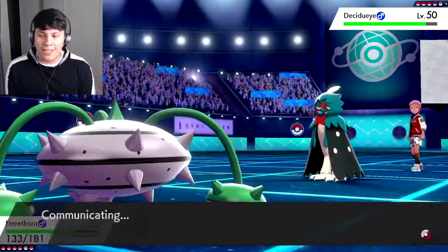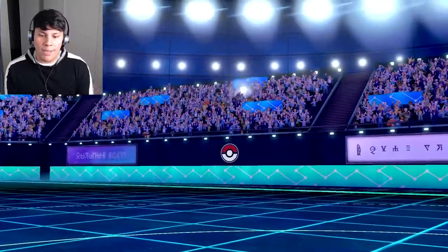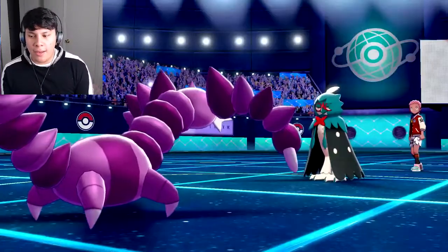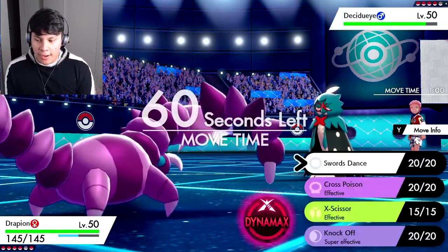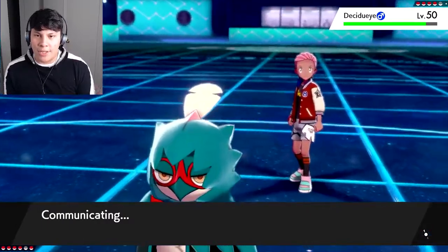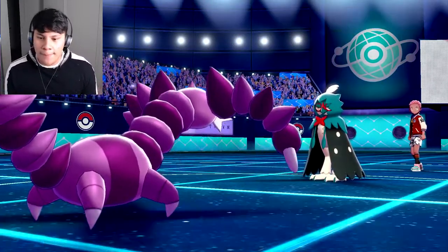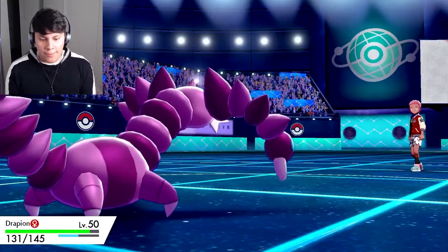Setting up Spikes slowly but surely is going to be a key factor. Nasty Plot again — I'm pretty sure I outspeed. Decidueye has base 70 Speed. I'm just going to hit it with Knock Off. You got a little too greedy — you can't be Choice Scarfed if I outspeed you. This should be a super effective knockout — it is. I shouldn't have done that though — Drapion lost some HP.